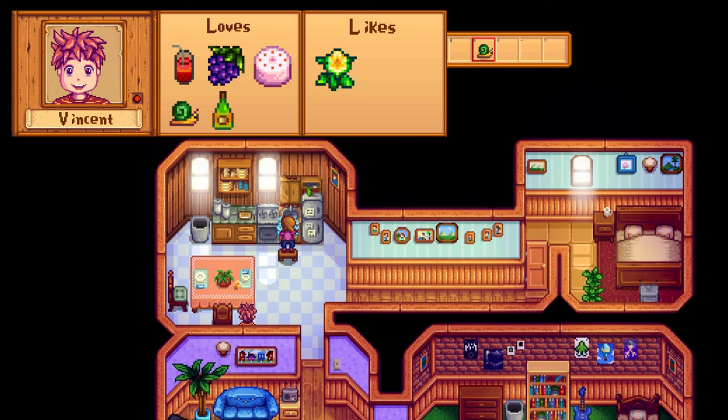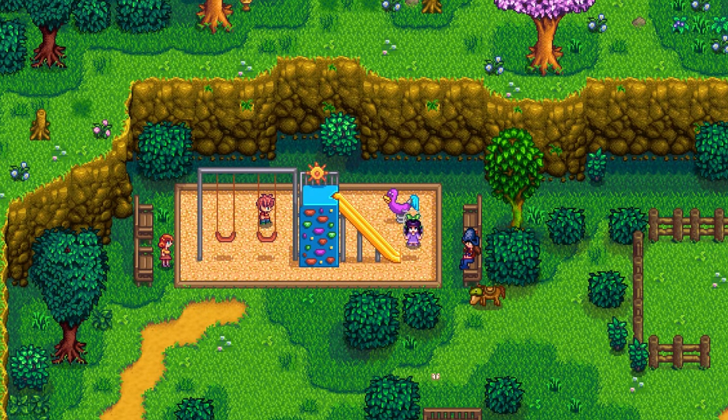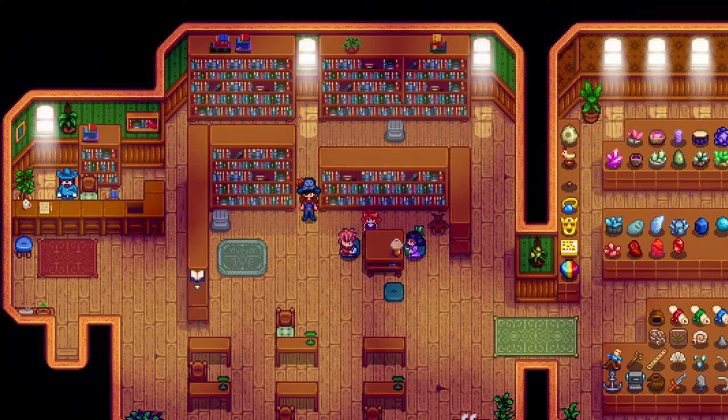Vincent is one spoiled child. He loves cranberry candy, grapes, pink cake, snails, and ginger ale. Grapes can be found as forageables during summer and snails from crab pots in the river, but you're probably better off just giving him a daffodil. The only real perk of befriending the kids is the 8-heart cutscene about spring onions. His birthday is on Spring 10th, and he can be found at the museum with Penny and Jaz on Tuesdays, Wednesdays, and Fridays.